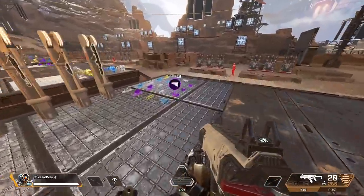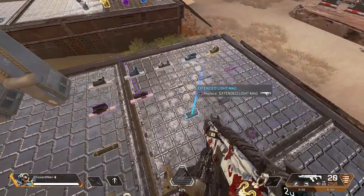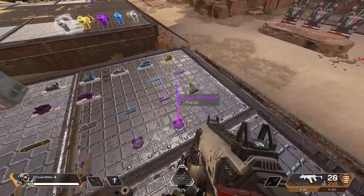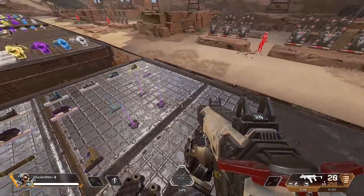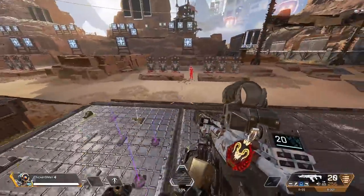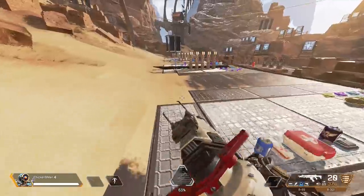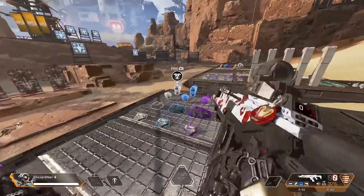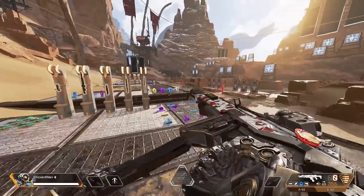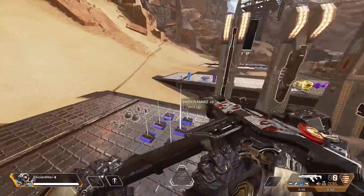The guns I usually pick up are the 99 and the 301. If I put any attachments on them, it's usually just the common bottom-tier attachments, because when you're landing off the start you're not always going to find all the high-tier stuff. I do put a one-to-two times scope on, because who else uses one-to-two times scopes other than the chicken man? I'll just kind of move around, take some shots at bots, trying to empty just one white mag into a guy to make sure they're dead.